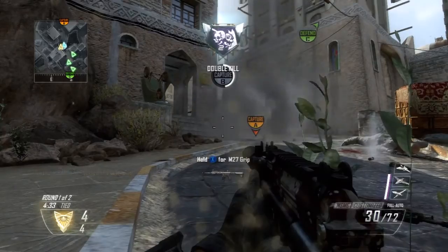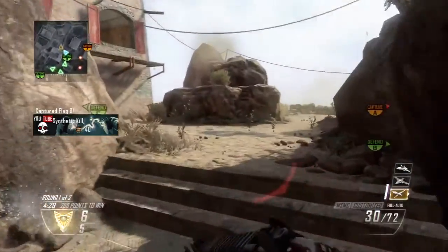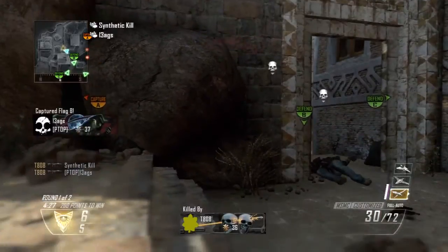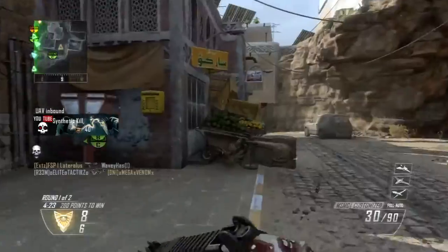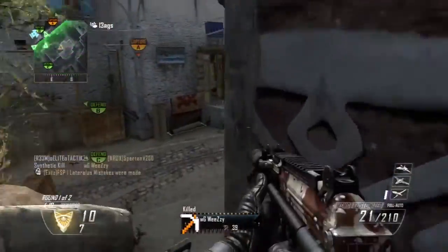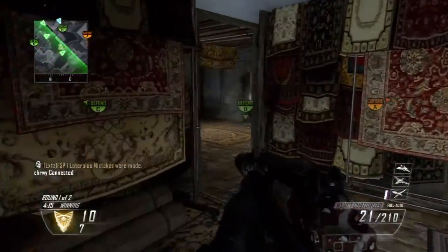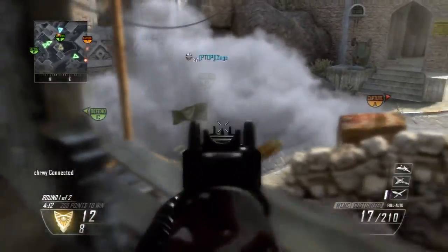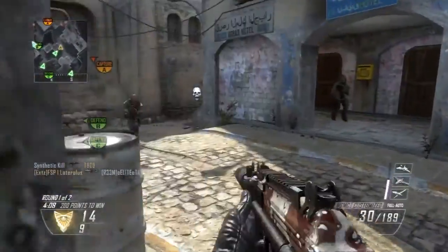I'd like to talk a bit about the scorestreaks or the killstreaks that I've been using. This is pretty much the definition of 3, 4, 5 from Black Ops 1 — the typical spy plane, counter spy plane, and napalm strike. It's just a good, excellent way to give awareness and all-knowing of what is going on in your surroundings.